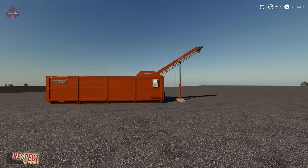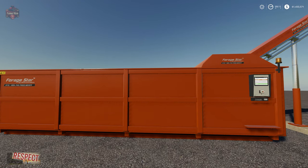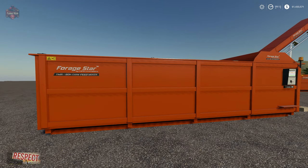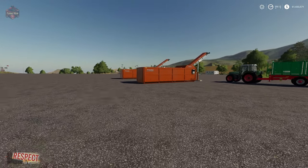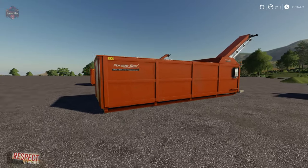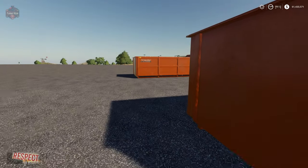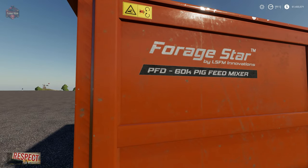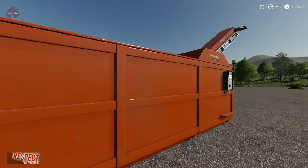First up we've got the new Forage Star 60,000 liter pig food mixer and the new Forage Star 60,000 liter TMR mixer. Or you could choose to invest in a used 60,000 liter TMR mixer or a used 60,000 liter pig food mixer. I do like the idea of including the used mixers as an option — you can see they're kind of dirty, banged around, and missing some paint.